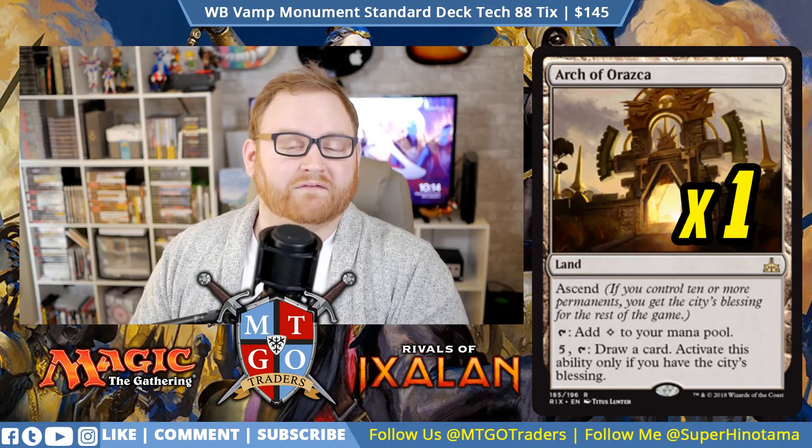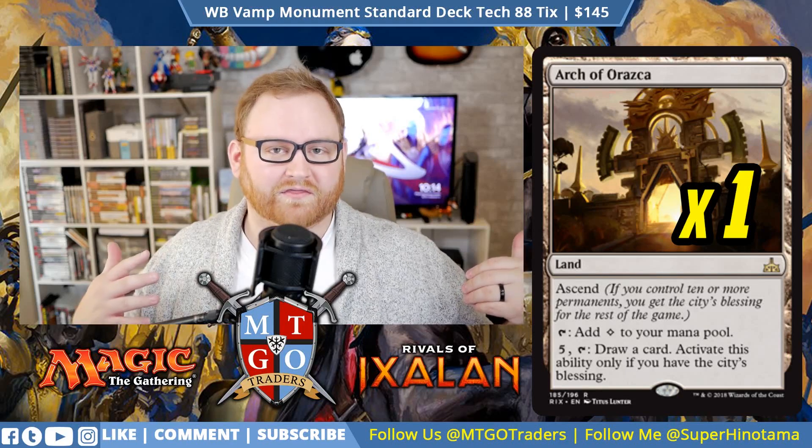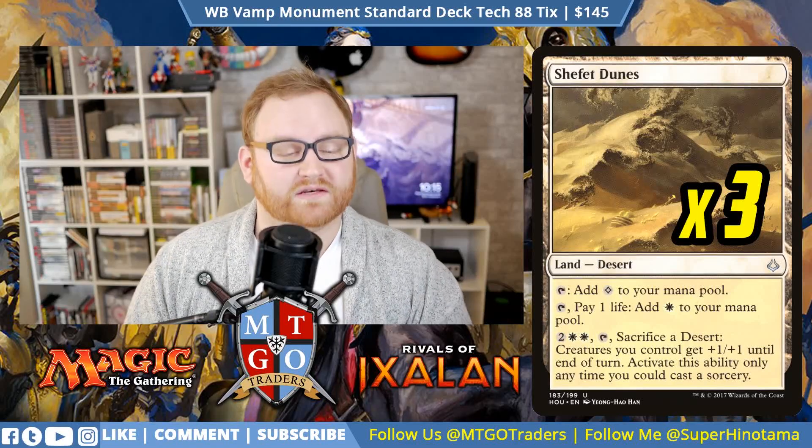For lands: we have 1 copy of Arch of Orazca — a land with Ascend that taps for colorless mana, and for 5 mana you can draw a card as long as you have the City's Blessing. It's great mid-to-late game for rebuilding after a board wipe. We also have 4 Concealed Courtyards for white and black mana, 3 Shefet Dunes — which you sacrifice to give all your creatures +1/+1 until end of turn, great for closing out games — plus 4 Swamps and 9 Plains.